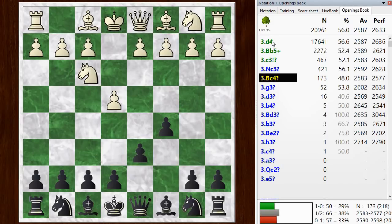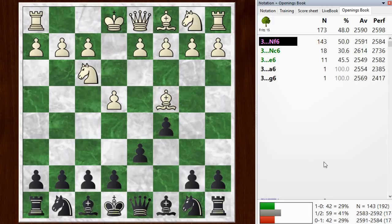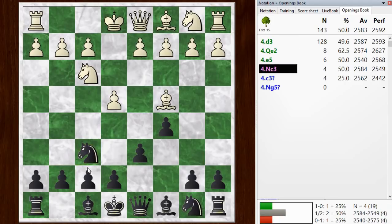The normal moves are d4, or bishop to b5 check, or even c3 or knight c3. But bishop c4 is maybe a little bit questionable, although I didn't find any particular way to refute it. In fact, we just ended up in a main line by a different move order. Looking at this with the chess engine, it seems like the way I played this is as good as anything.